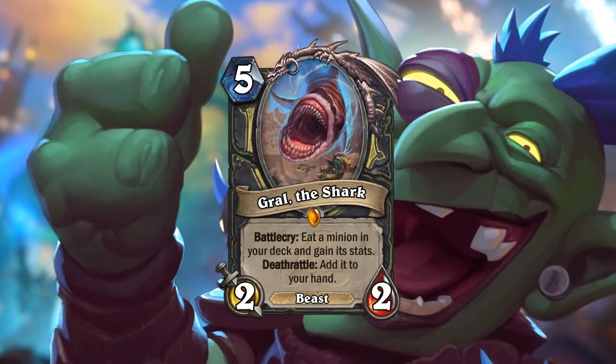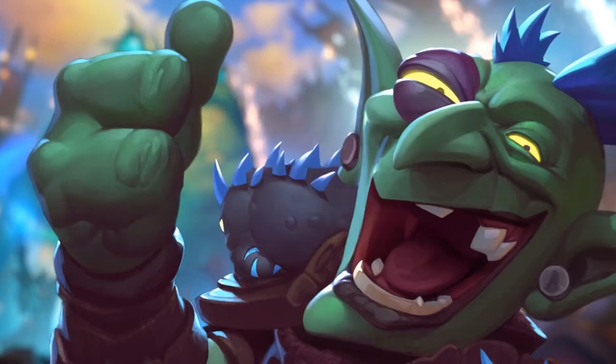The last card is Gral the Shark — five mana 2/2, Battlecry: eat a minion in your deck and gain its stats; Deathrattle: return it to your hand. I'm not 100% sure from the wording whether the card disappears from your deck or if you eat a copy. If it stays in your deck it's better, but if it gets silenced after you ate an important card, you're in trouble. On average you might get a 6/6 for five mana plus a card from the deathrattle, which is good. It has cool combos in Wild, but in standard I don't think it will see major play.